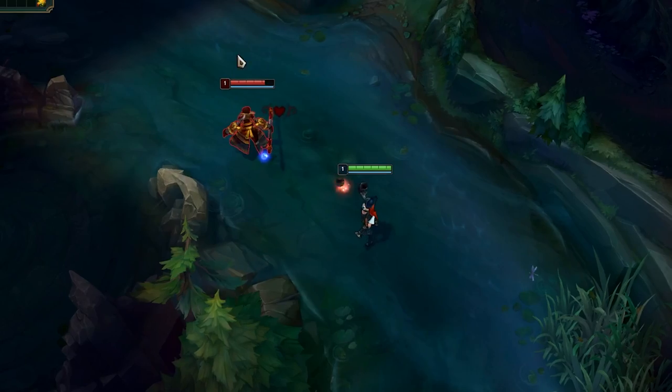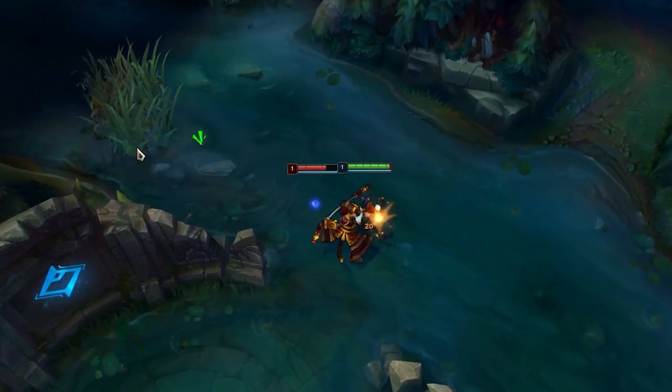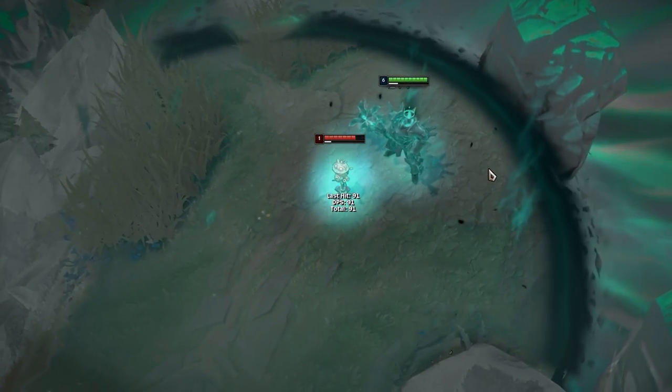Miss Fortune can tell if an enemy is a clone or not by looking at the love tap indicator, which is her passive when she hits an enemy. Use flash followed by her R to center your ult and give your enemy less space to escape.